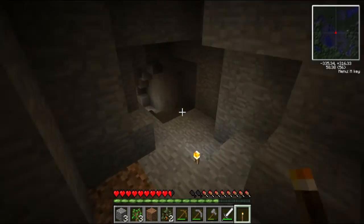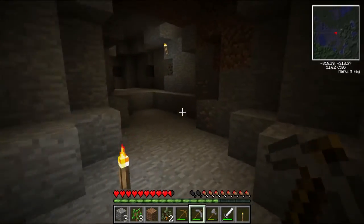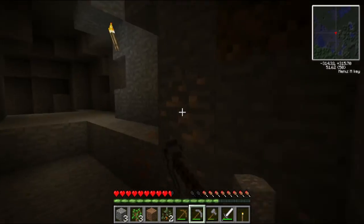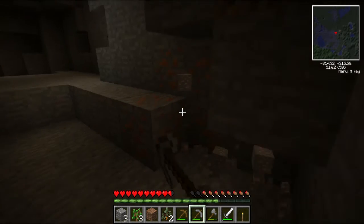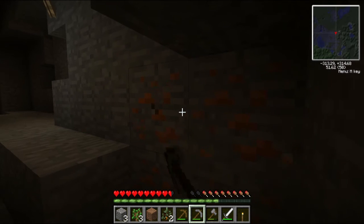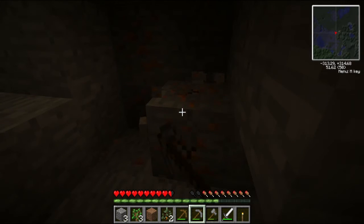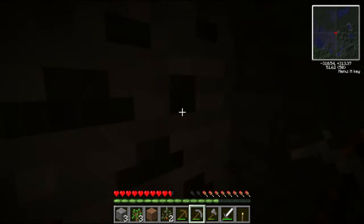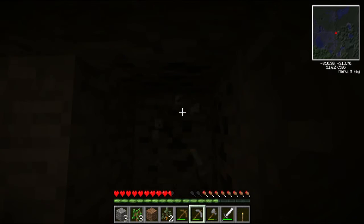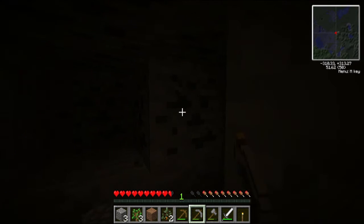Light our little area up. We got us some resources going on. Some iron, some copper, some coal — good basic resources that we're gonna need. Damn it, mine faster. EXP for mining — I forgot about that, that's kinda cool.